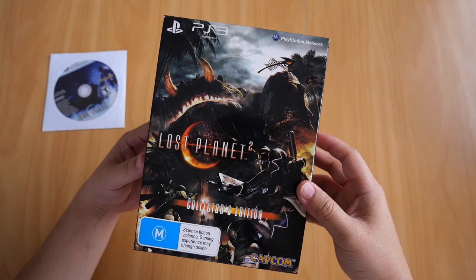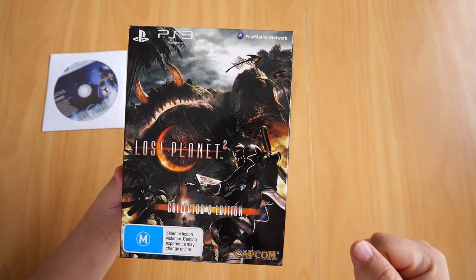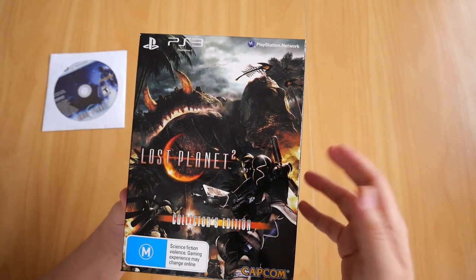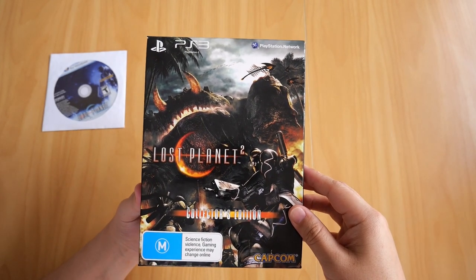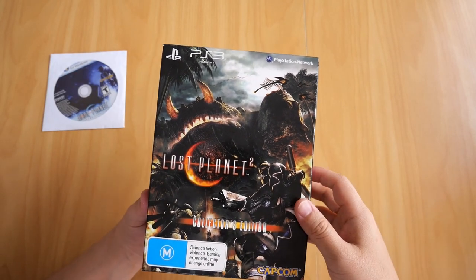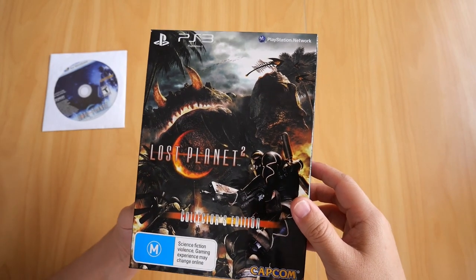The second game in the series is Lost Planet 2 for PS3. In my case it's the Collector's Edition. I bought this game way back in 2010 in Brisbane, Australia — at the same time I bought the BlazBlue Calamity Trigger Limited Edition, the one that comes with an arcade stick. If you're interested in that video I'll link it in the description. So what do you get when you buy the Collector's Edition? Let's take a closer look.